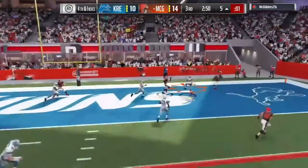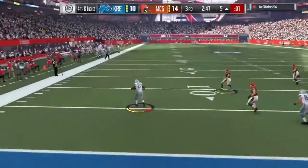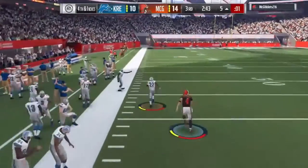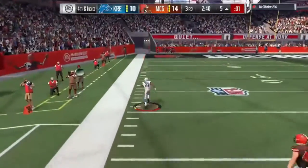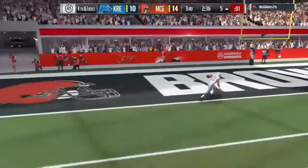Now Carr, looking for his tight end Witten, and it's intercepted — picked off by Tyvon Branch. There he goes, left side. He's at the 40. 20. 10. 5. And there.